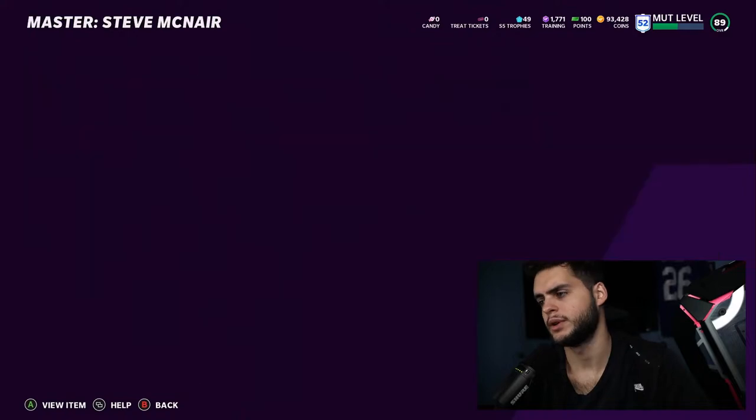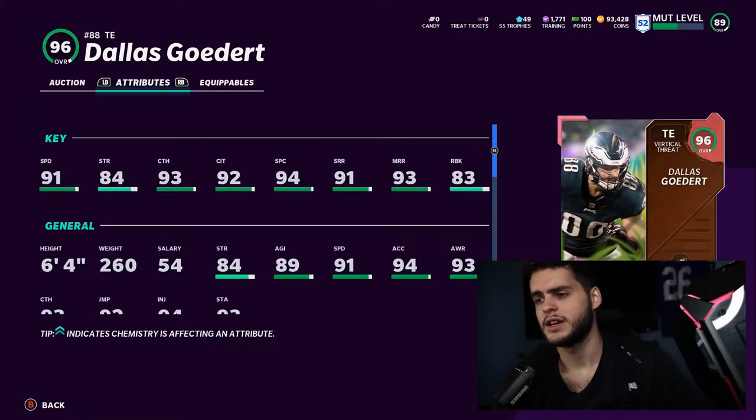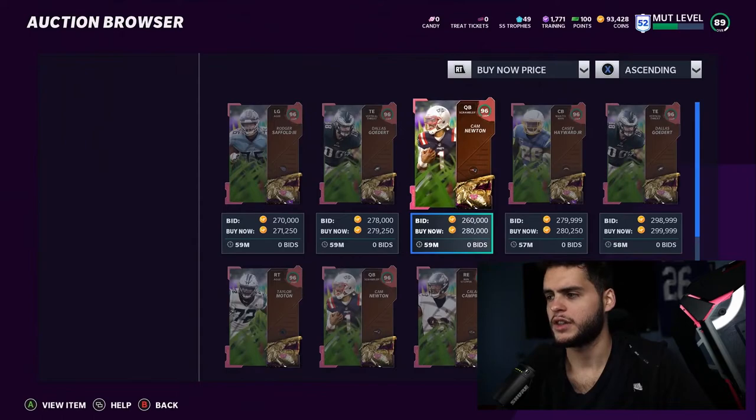Dallas Goddard: 91 speed, 84 strength, 93 catching, 92 catching in traffic, 94 spectacular catch, 91 short route running, 93 medium route running, 83 run blocking. No power up again. Not the fastest, but decent on an Eagles team. Can run block too, so not a horrible third or fourth stringer option.